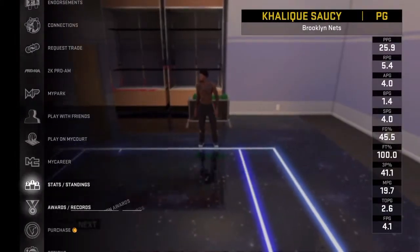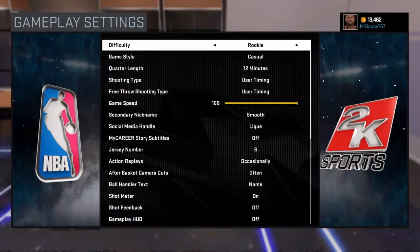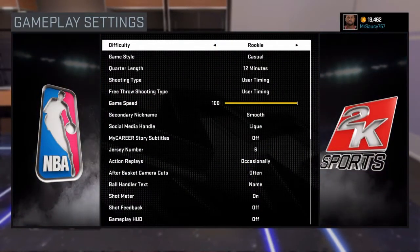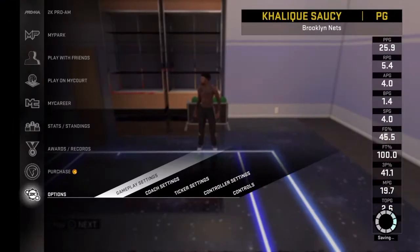Hey, what's going on with YouTube? It's your boy Mr. Saucy, and I'm bringing you a quick video on how to get a couple badges. I'm going to explain the badges to you, but this is what you got to do: put it on rookie casual, 12 minutes, and 100 game speed. Just start your MyCareer game up. Simple as that.